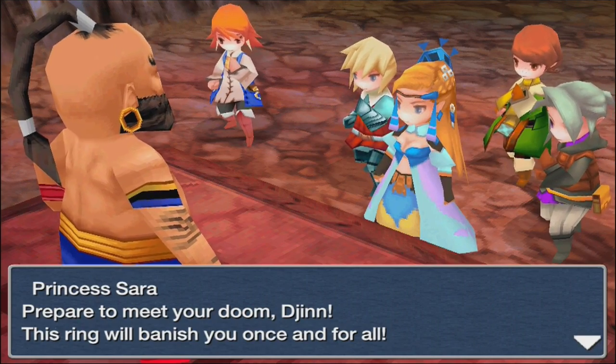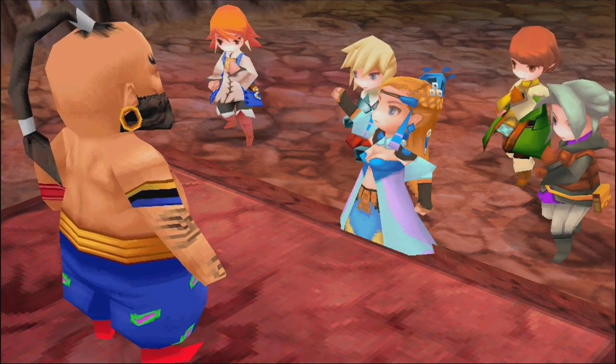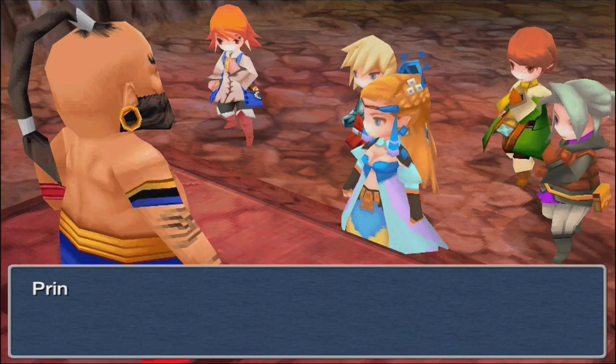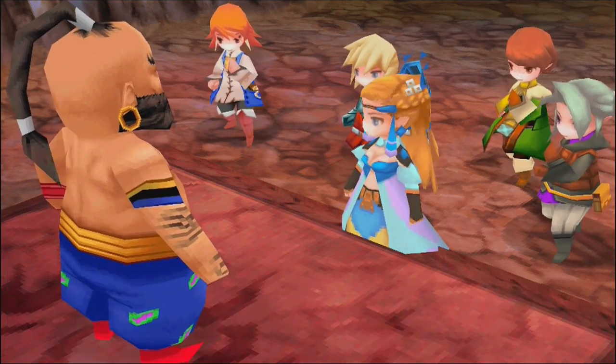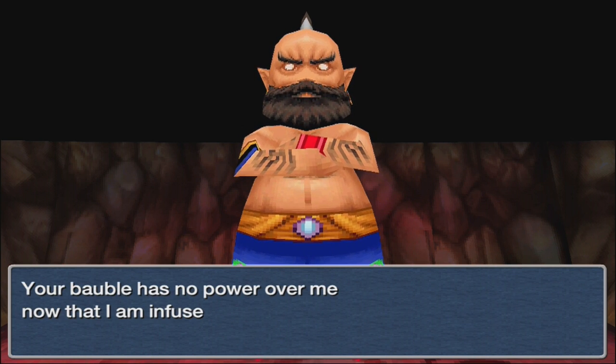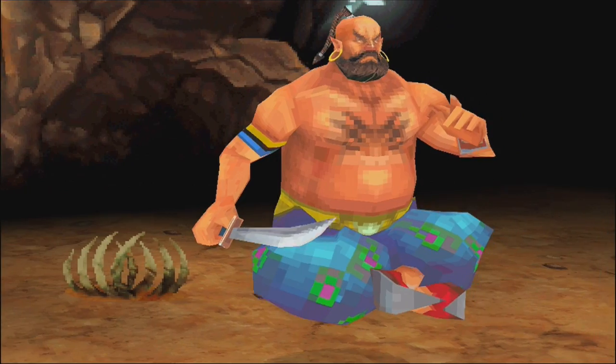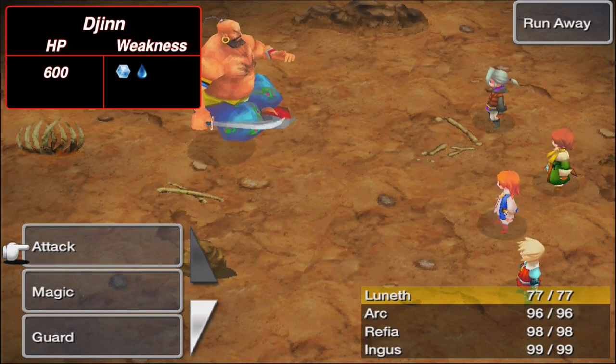Boss cutscene: Sarah declares 'Prepare to meet your doom, Jinn — this ring will banish you once and for all!' But nothing happens. The Jinn says 'Your bauble has no power over me now that I am infused with the power of darkness.' So the Mithril Ring doesn't work — we have to beat him in battle. Bosses in this game are funny because they turn gigantic on the battle screen, and some actually transform into beast versions later in the game.